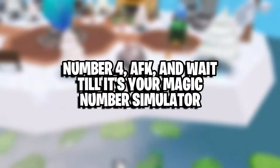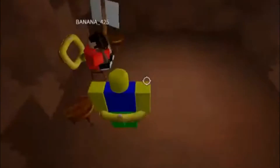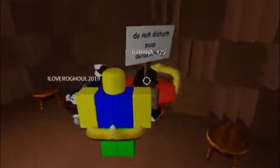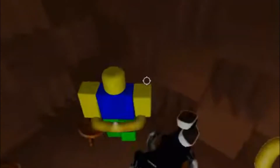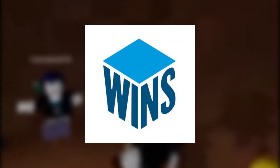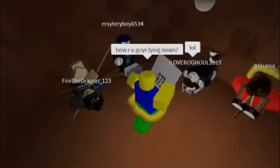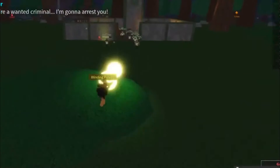Number four: AFK and Wait Till It's Your Magic Number Simulator. This game has a straightforward concept. Basically, players will receive a card with a three-digit code, either from the main staff man or maybe from the other staff man. The players win the game only when the number on the card shows on the screen. The participants attempt every round while they are playing. After completing the required amount of attempts, cosmetic items and animations will be claimed.